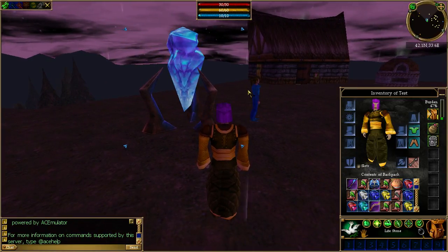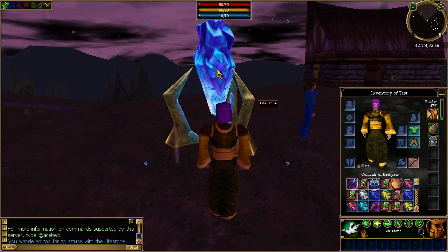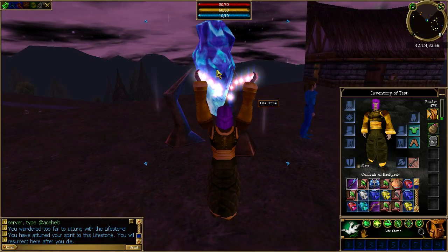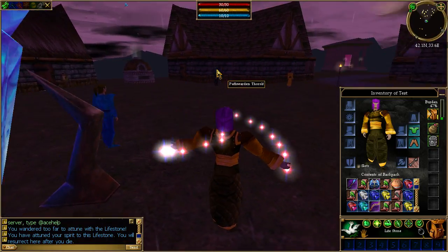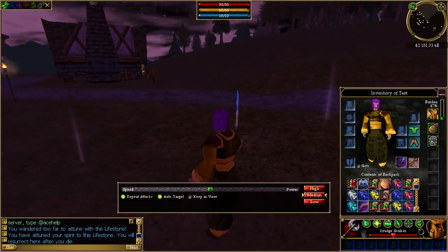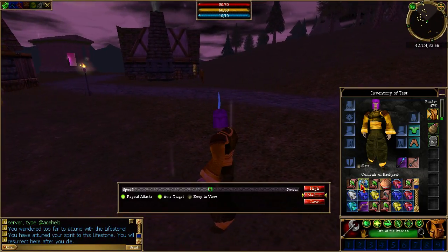I just want to show you a few things that do function. You can attune to lifestones. We can wield items, go into combat stances, and you can switch between stances.